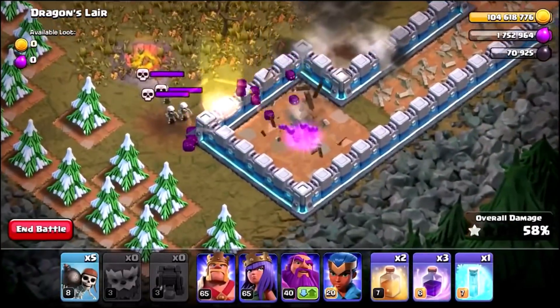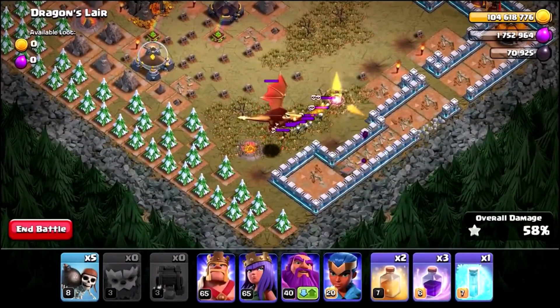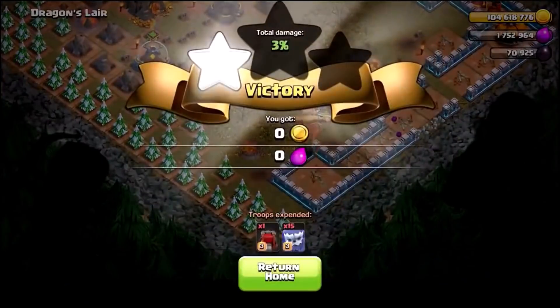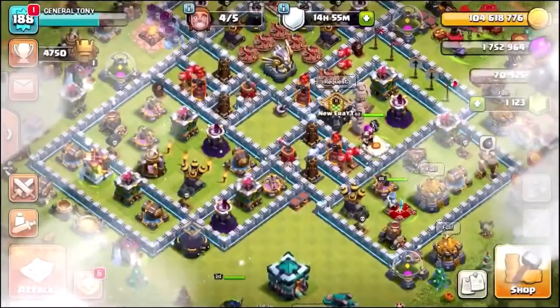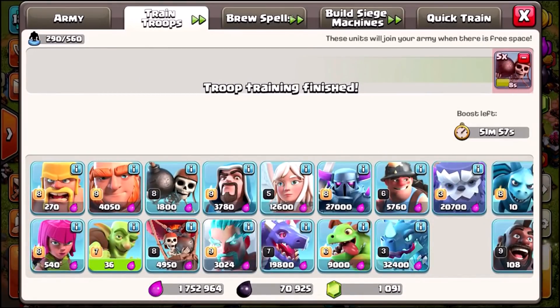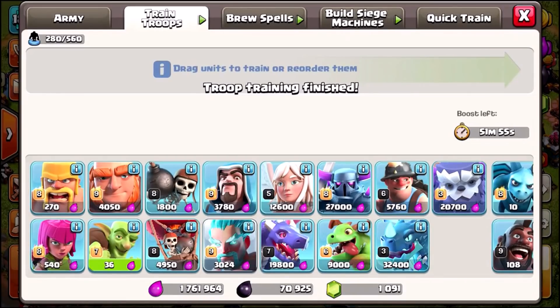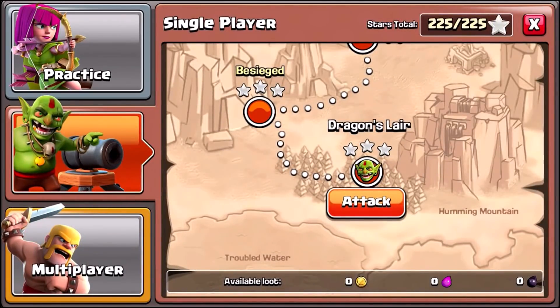Let's go back home and try something even crazier. We're going to bring 15 more Yetis — let's gem the army, forget the wall breakers, we don't need them. Let's go back into the dragon's lair and use all 15 Yetis at the same time and see what happens.